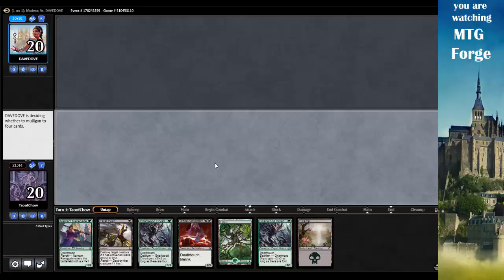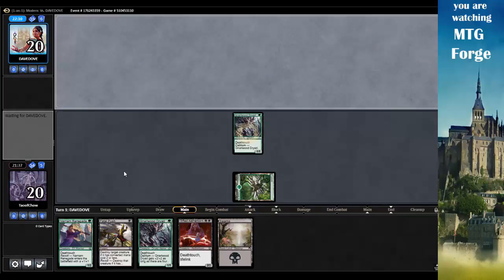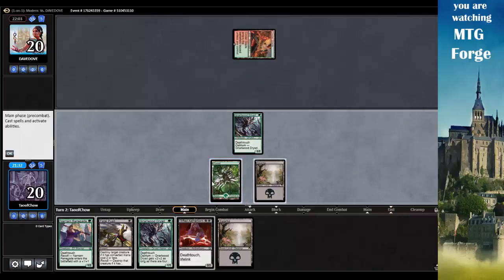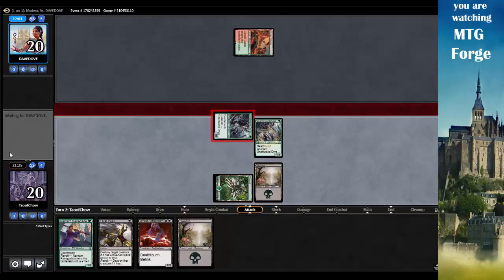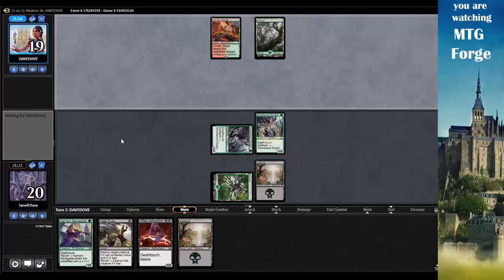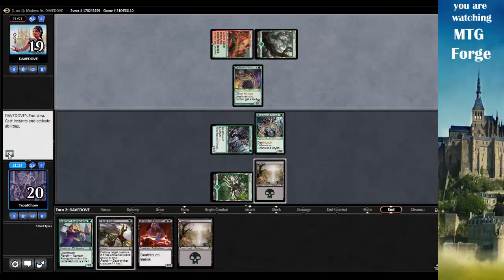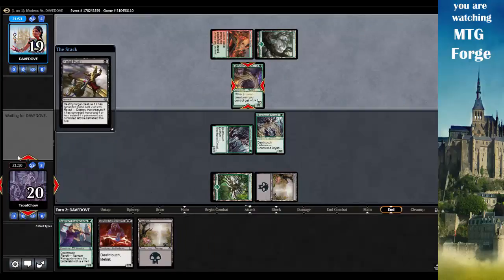Opponent is mulliganing — he already went to five and kept. That's hopefully good for me. So Narnam Wood Dryad — go. Opponent taps Mountain. We'll go Swamp, tap Narnam Wood Dryad, and swing. Opponent has Mayor of Averbrook. I could Fatal Push this thing. Yes, I do. Fatal Push — two mana cost or less — just get rid of that right away.